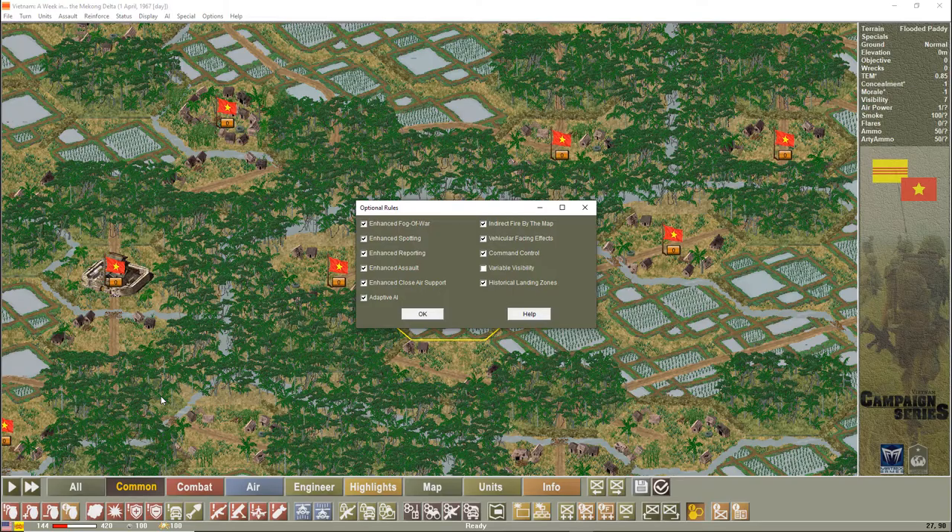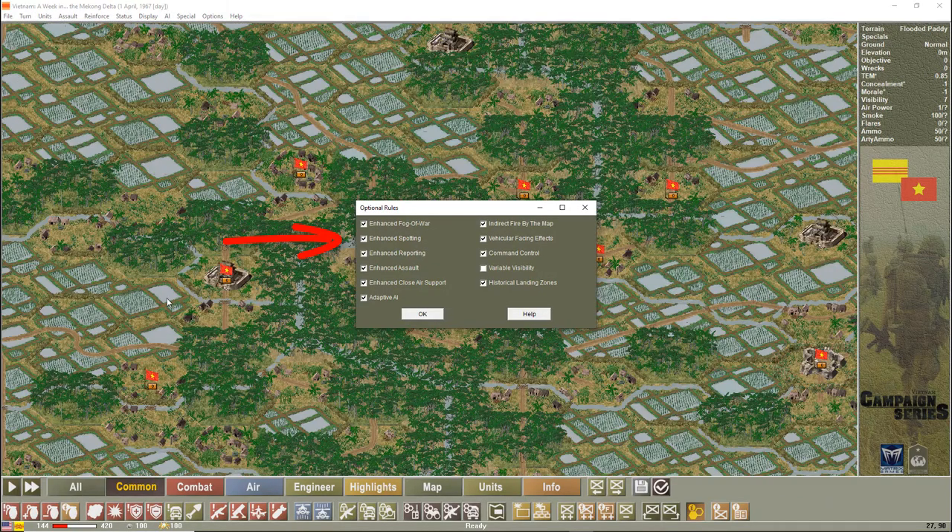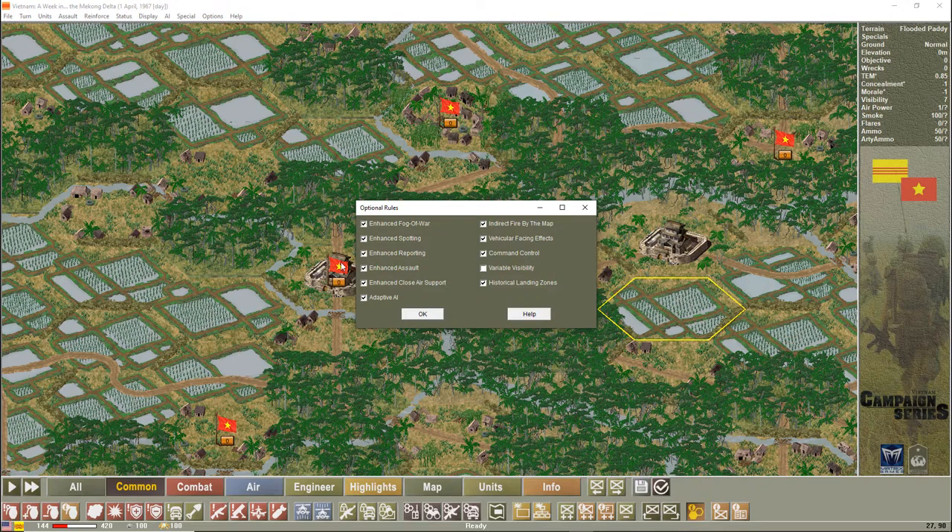Use overwhelming force — assaulting will be your friend. Enhanced assault involves a massive range of behind-the-scenes calculations — black box stuff — that makes assaulting far more realistic and effective, keeping gameplay more historical. Enhanced spotting means the further something is, the harder it is to spot; it also takes into consideration terrain and whether you're using a recon unit. Enhanced reporting gives you a little more detail, although specific casualty details won't show if you have fog of war on.